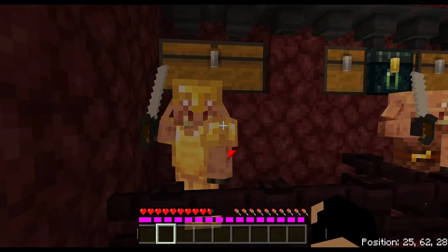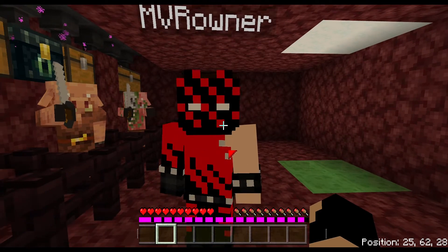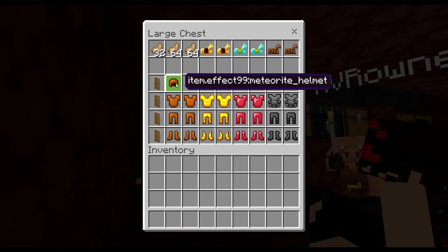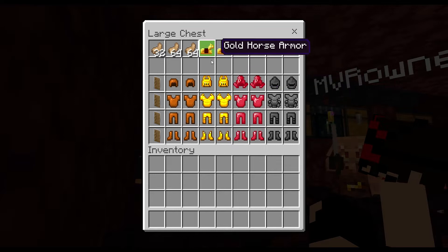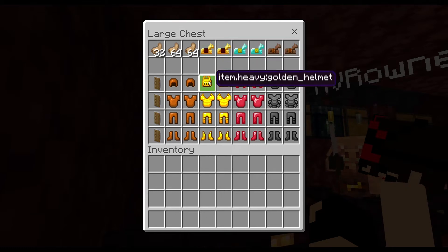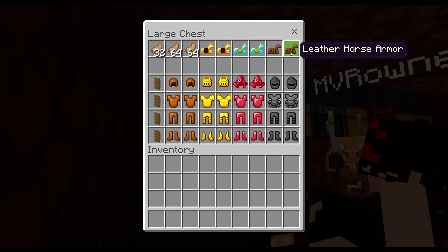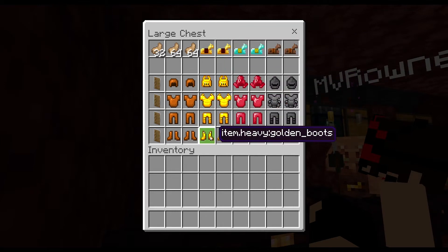Our good old friends the piglins are here to help us with trades. For rabbit feet, you can get some shields, a meteorite helmet, Effect 99 — I don't know what that means — or you can get the whole meteorite set. You can get a whole armor set, plus some of the rare items and rare lucky block drops. If one of us is lucky and gets a gold horse armor from a lucky block, we can get the whole heavy gold set. That is awesome.